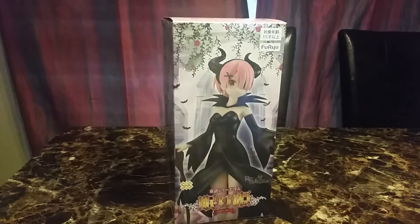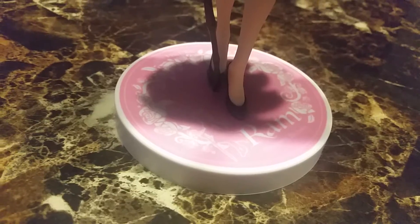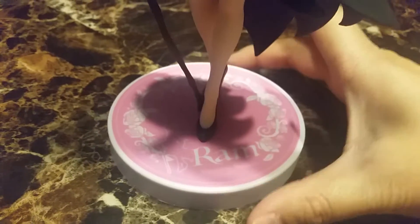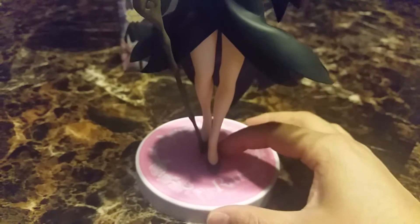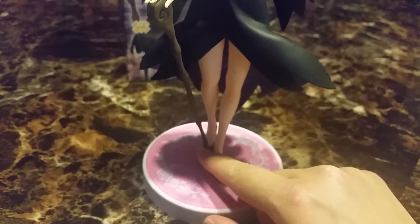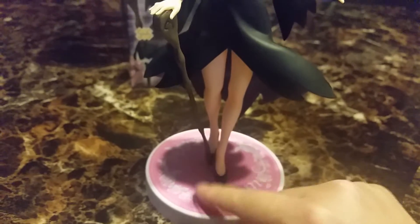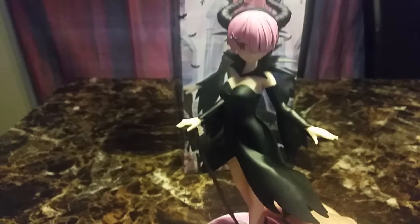I honestly don't think I have too many Ram figures as it is. Here is Ram's face, kind of like Amelia's face with all the thorns and roses. And here's her feet. I kind of pushed the staff backwards a little bit because if you have it straight up it's kind of bendy. So here she is.